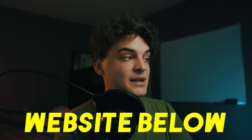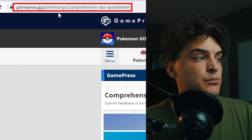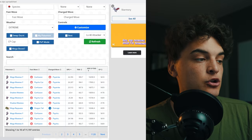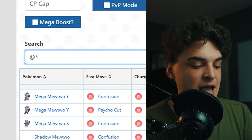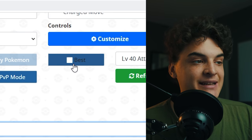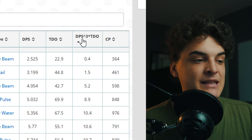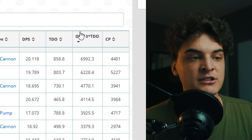The second resource is for raids. I'll link the GamePress comprehensive DPS spreadsheet below. On that page, scroll to the search bar and type the at-sign, then an asterisk, then a typing — for example, 'water.' Click 'best' to show the best instance of each Pokémon, then sort by DPS times TDO — that's probably what most average players will want.